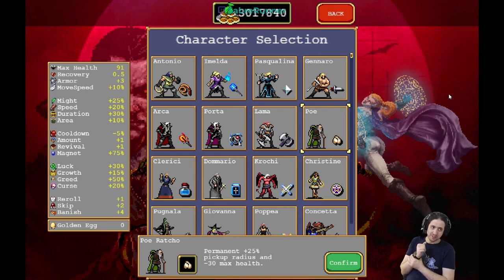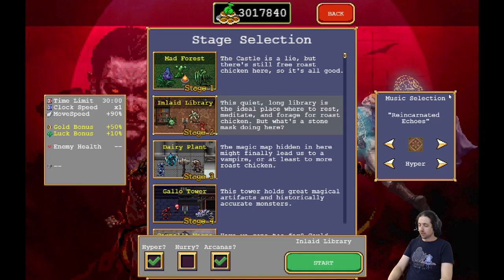We start with Bo because he has the best starting weapon. Garlic allows you to just plow through early enemies. And let's do it in the library.